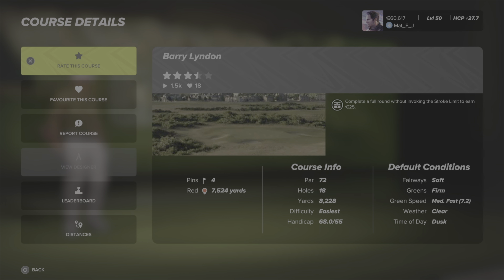So that's interesting — you're going to be playing at the same pins on every round. Interesting, didn't think TGC did that. Default conditions are soft, medium, fast, clear and dusk.